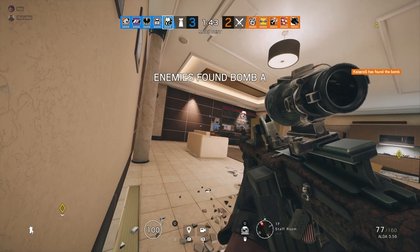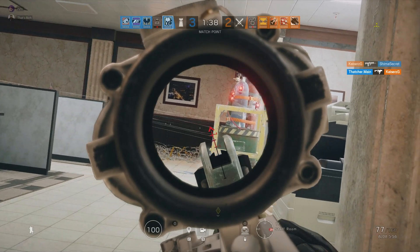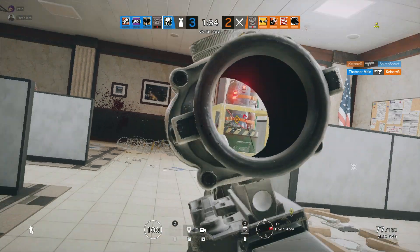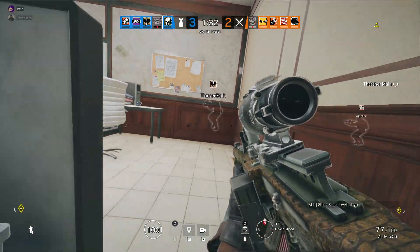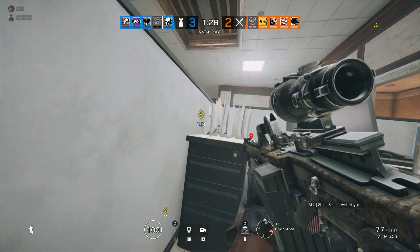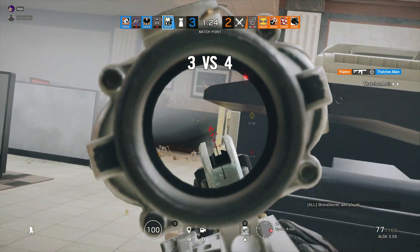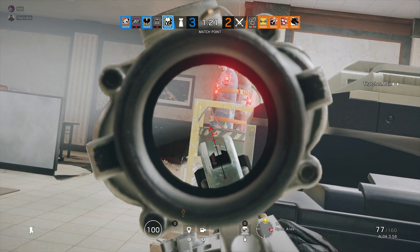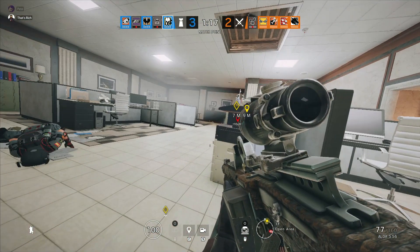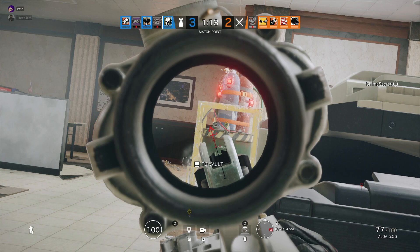Lastly on the weapons list, the OrgA3 will be seeing a damage increase from 33 up to 36. The shotgun continues to be Kaid's weapon of choice, but they would like the OrgA3 to be a viable alternative. Now that the Moroccan defender has received a C4 and impact grenade, he's able to remodel any site to his convenience even without a shotgun, and increasing the OrgA3 damage should bring the SMG on par with the TCSG12 shotgun.